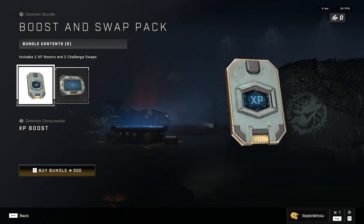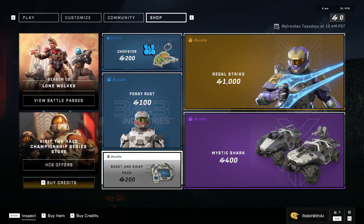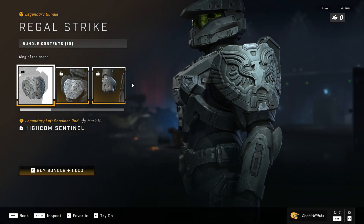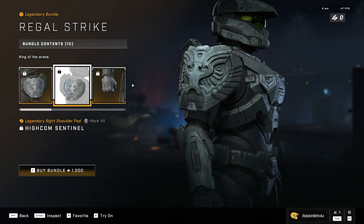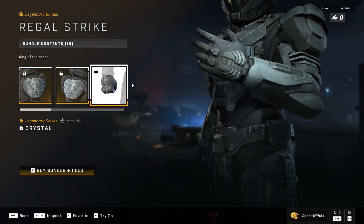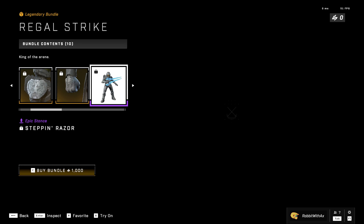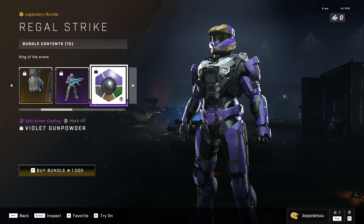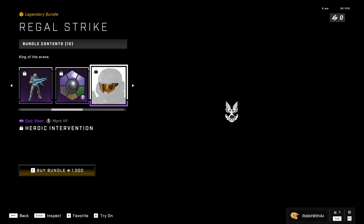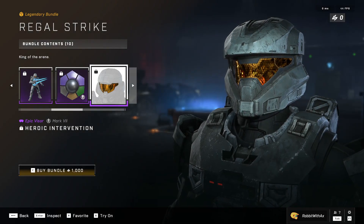The boost and swap pack with an XP boost and a challenge swap — 200, not bad. Regal Strike: we've got the High Comm Sentinel shoulder pads for the Mark 7, get that on both shoulders. You've got the Crystal gloves Mark 7, the Stepping Razor — very nice pose with the energy sword. Violet Gunpowder for the Mark 7, very nice colors. The Heroic Intervention visor for the Mark 7.